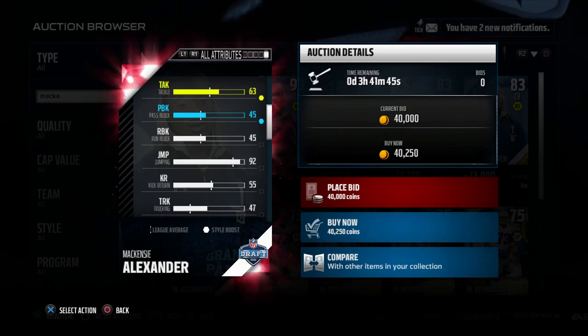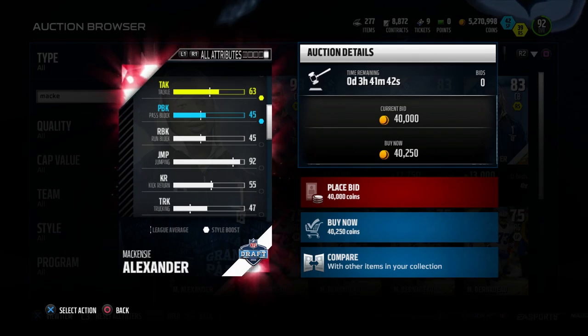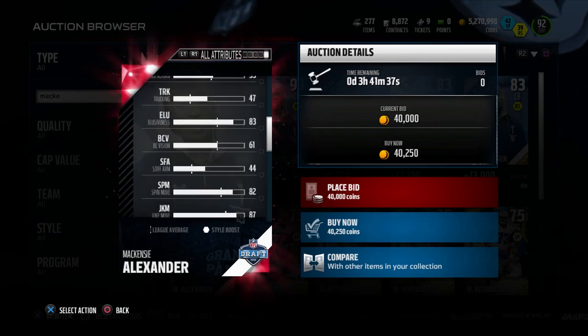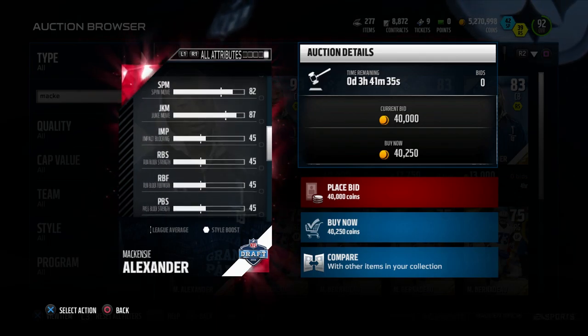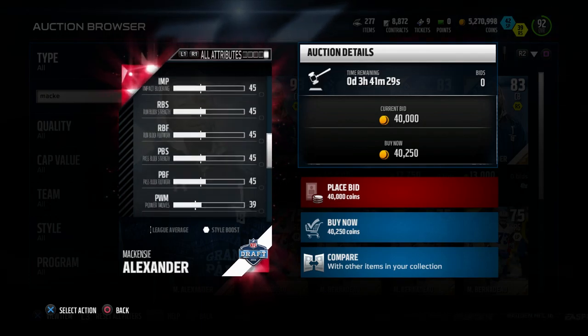95 speed and 97 acceleration — really, really quick. He also has 96 man coverage, which is only one behind Ty Law. His zone coverage is not very good at all though; he only has an 85, which is pretty mediocre for a cornerback. But if you're somebody that runs a lot of man coverage, this is a really nice card.